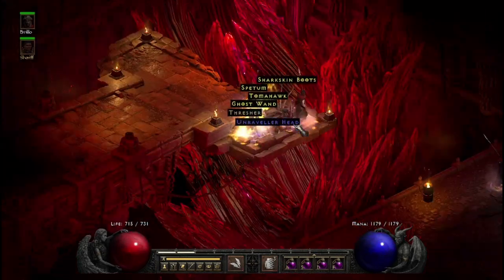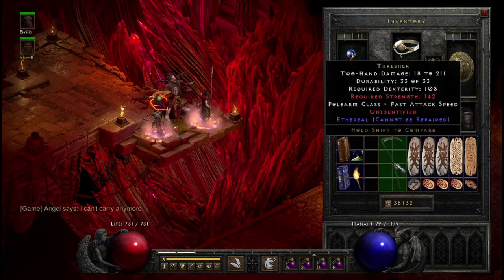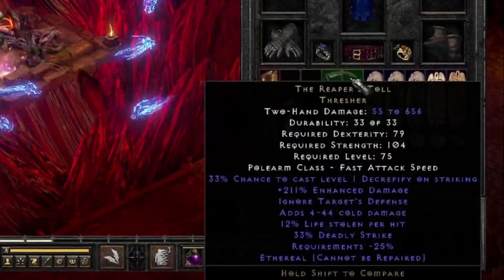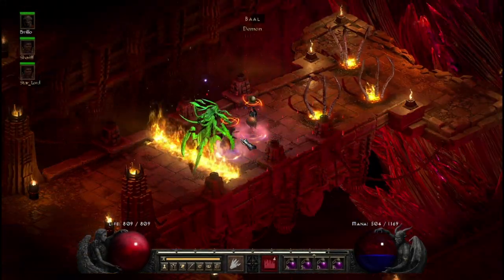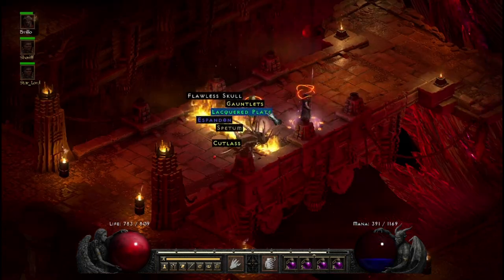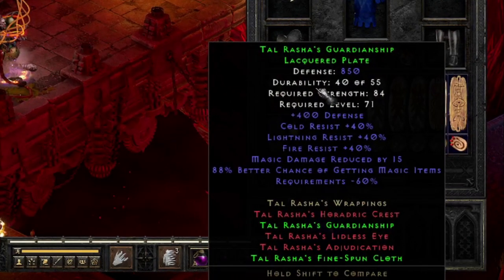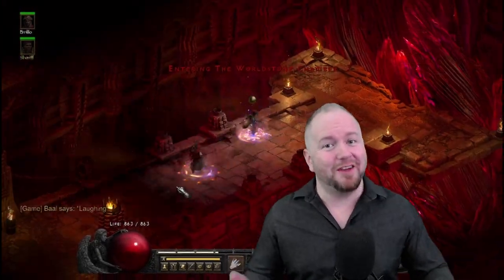And although we might have been upset about our previous ethereal drop, we will not complain about this one. This is an ethereal unique Thresher — a definite trophy find. This is an ethereal Reaper's Toll. Cannot believe I finally found one of these things. I cannot make this next story up — this was run 99. What you'll see here is a set Lacquered Plate dropping from bugged Baal, and we all know that as Tal Rasha's Guardianship, a very sought-after armor and super rare in the game. I think this is actually the first time I've ever found one of these legit.